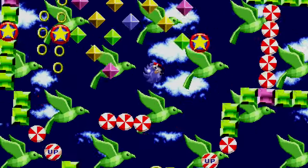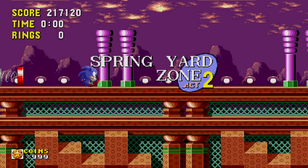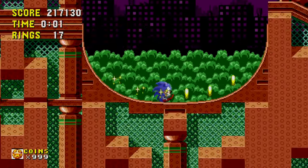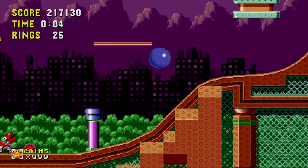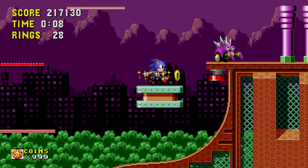Alright, that's Chaos Emerald number five — only one more to go after this. Something really strange about this zone is that at the very beginning of Act One, and I think at some other point throughout this zone, in big letters in the background it just says 'COPE,' which is very strange. I don't know what the point of that was, if there's some meaning I'm not getting, or if the game devs were just messing around.